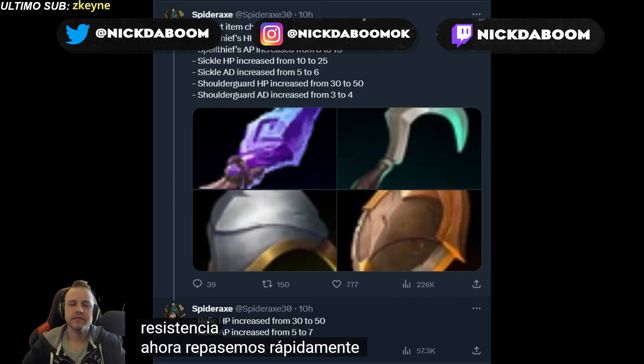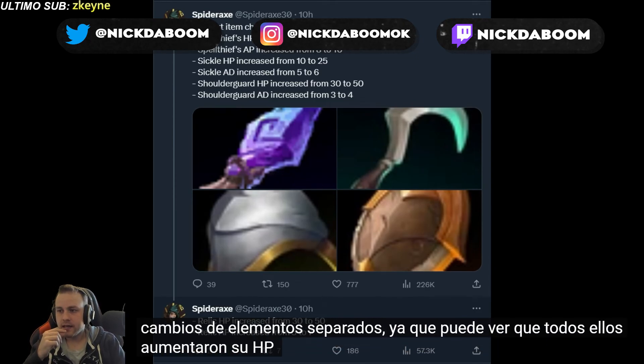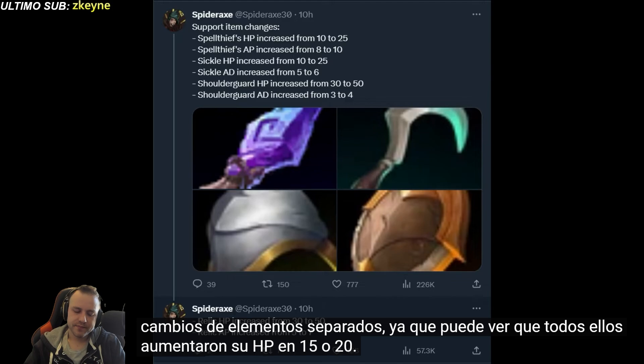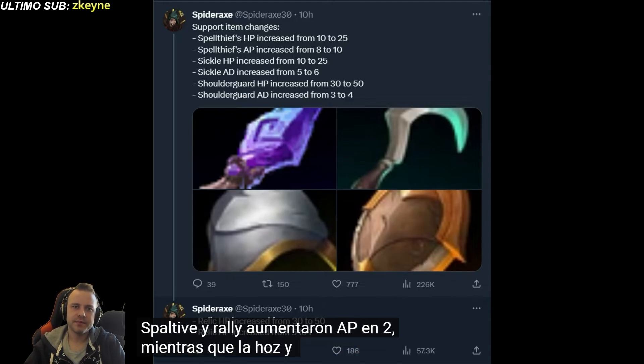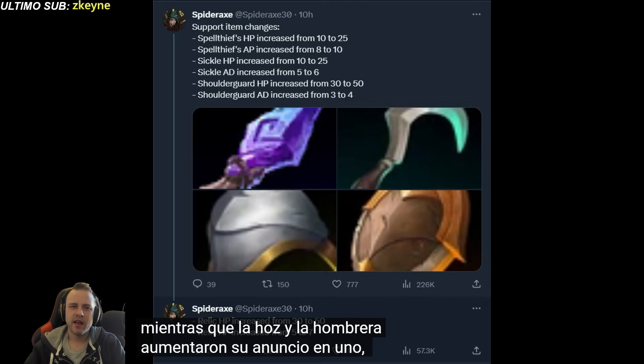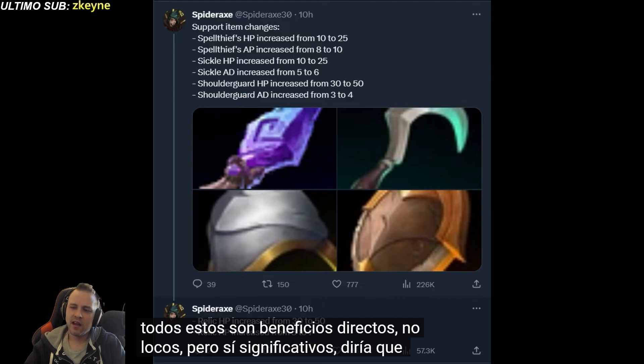Now let's go quickly over the support item changes. All of them got their HP increased by 15. Spellthief's and Relic Shield got HP increased by 2, while Sickle and Shoulder Guard got their AD increased by 1. So pretty much all of these are straight up buffs — not crazy, but significant.